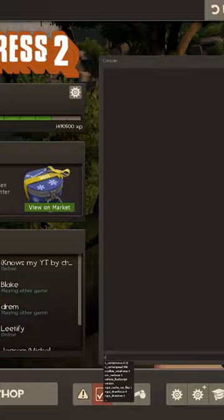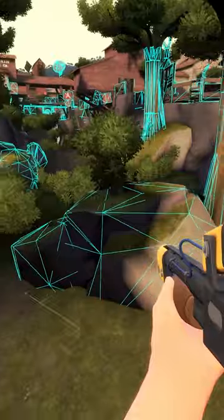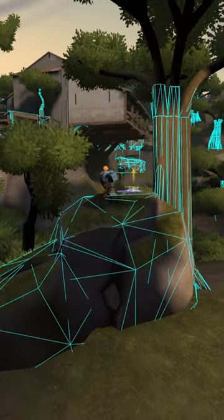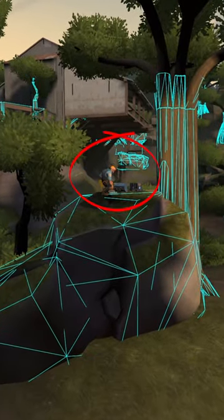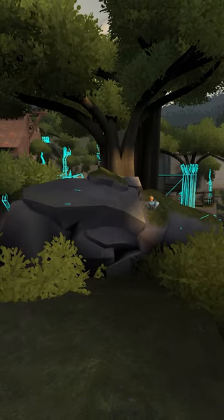Focusing on the first one, if we type vcollide_wireframe 1 in console, we can see its collision mesh drawn in blue. And at the top of the model, the mesh is flat enough for engineers to place buildings. But the other rock doesn't have a collision mesh, despite being the same model.